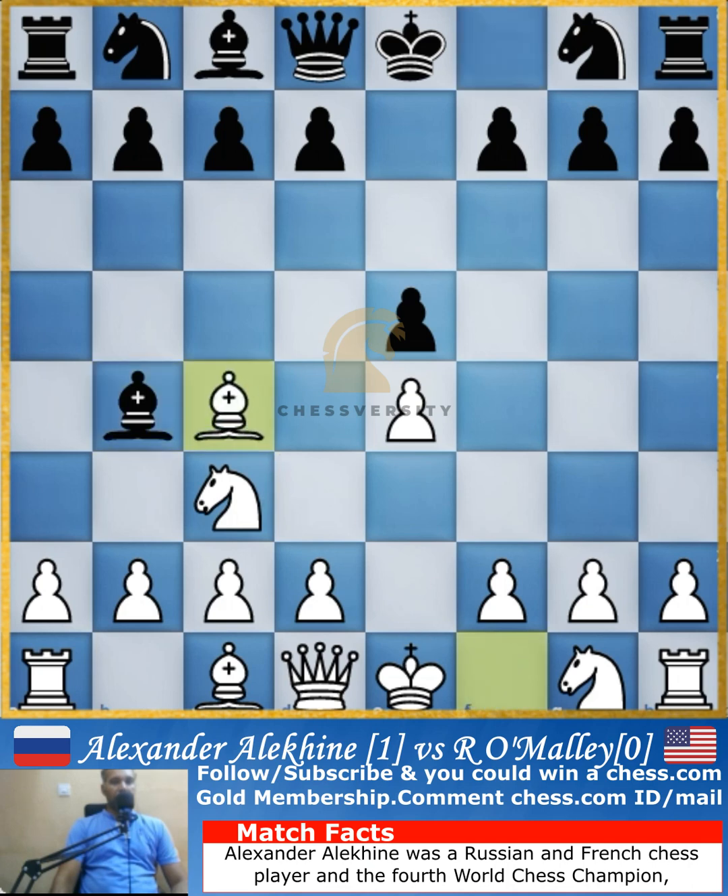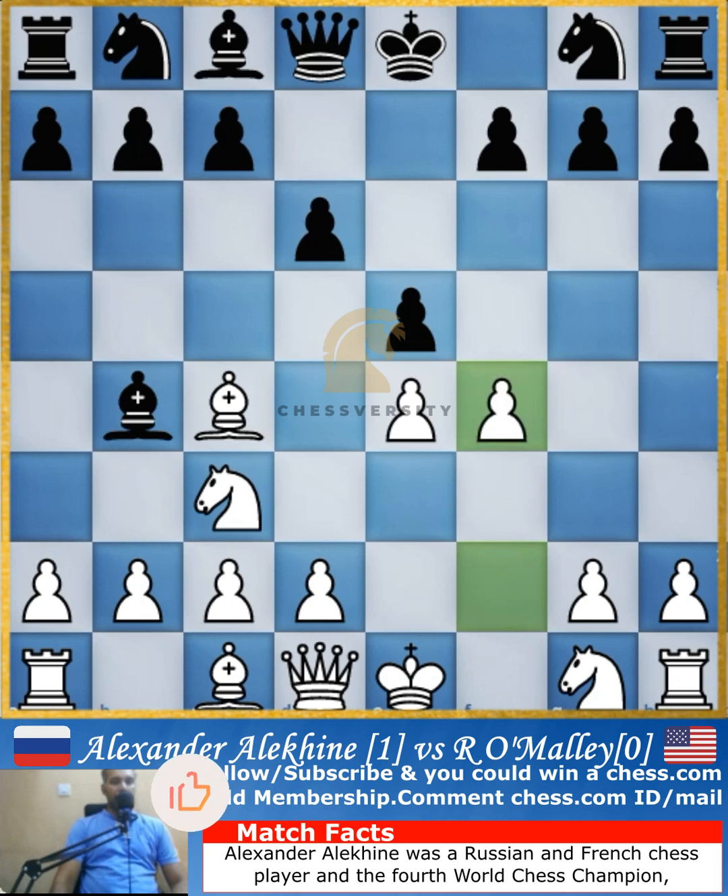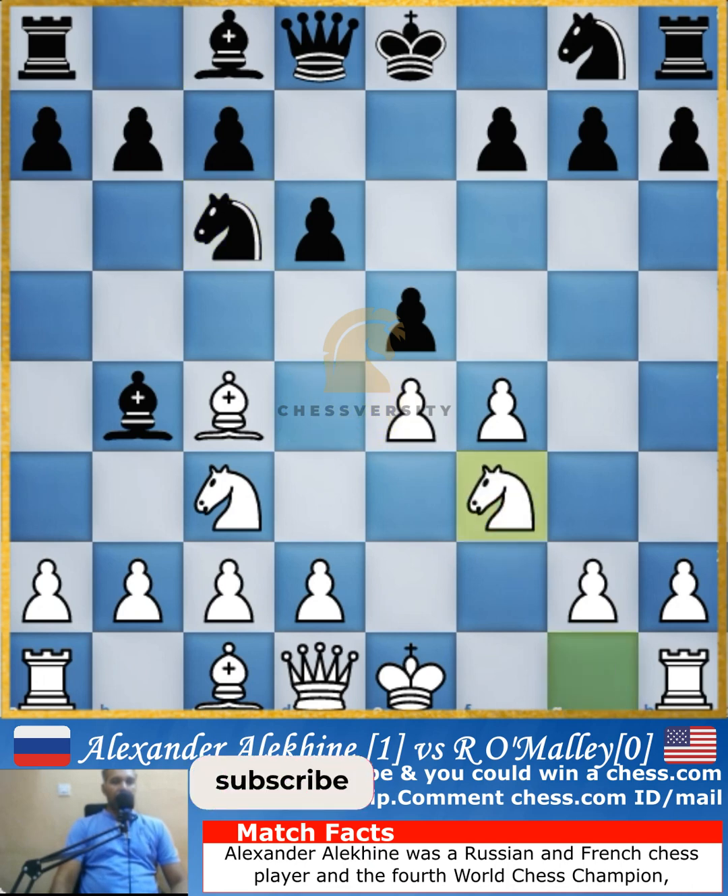This is the Vienna Game, which was quite a common game in the 19th century. Bishop to c4 activates the bishop on the light square diagonal, and d6 is played by black activating his light square diagonal. Then f4 is played, allowing White to bring out the f-pawn before bringing the knight out.